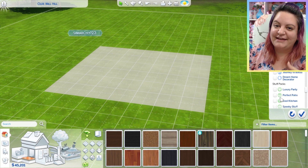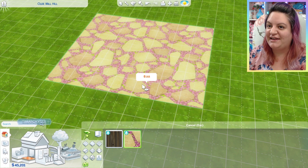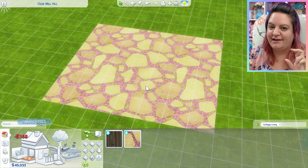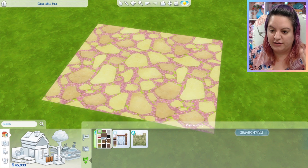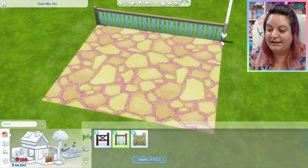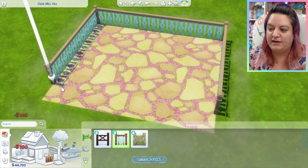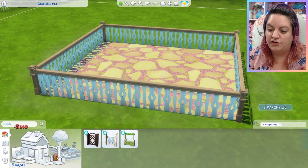Today we are building an outdoor picnic area in The Sims 4 — I'm so excited! It's technically a room because I have it uploaded as a room, and I'm going to try really hard to make sure that I get all my files from this build onto the gallery. So if I forget anything, let me know. It was a separate version of the game I was using to create these, and I built them with the intention of you guys using them.